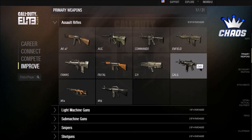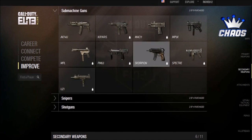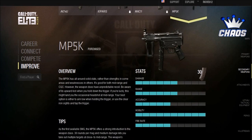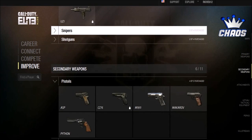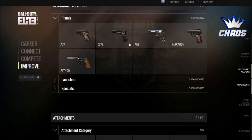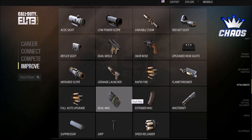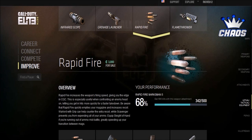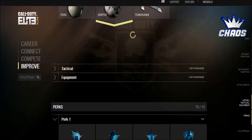Call of Duty Elite almost thinks for you — it's really sick. He clicked on the MP5K — shows an overview of it, the attachments, a weapon guide, you can watch a video, and here's your performance with the MP5K. There's nowhere to hide. When Modern Warfare 3 gets here, you'll be able to look at somebody's player card through Call of Duty Elite and see everything about them. If someone's camping, go check the heat map and you can tell exactly how they play the game.